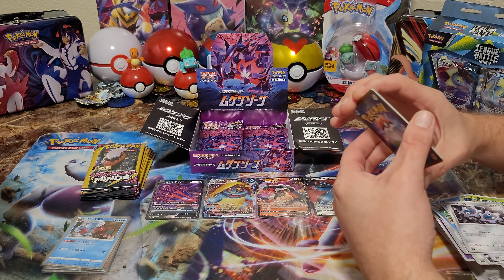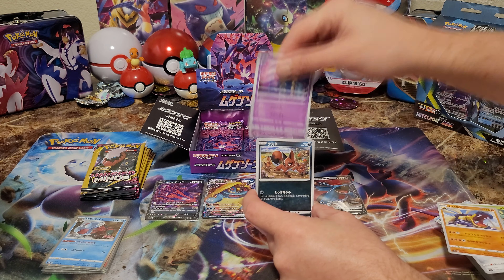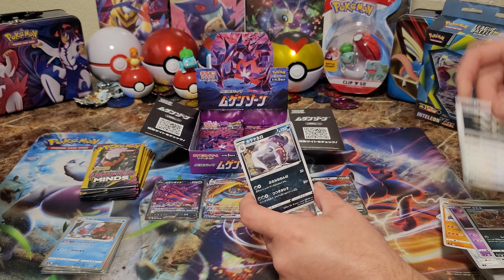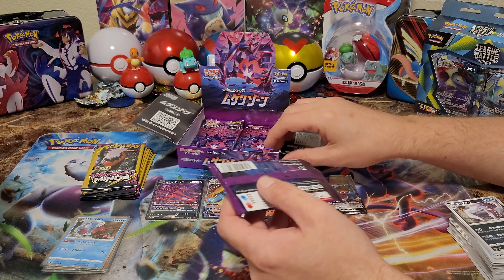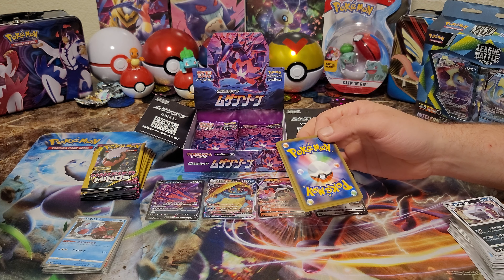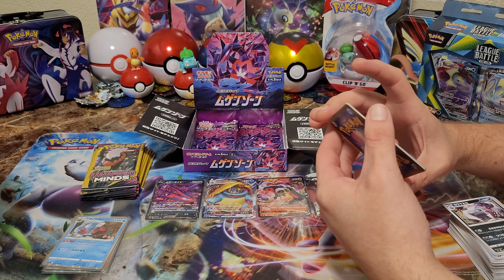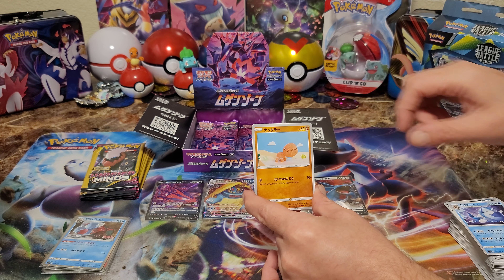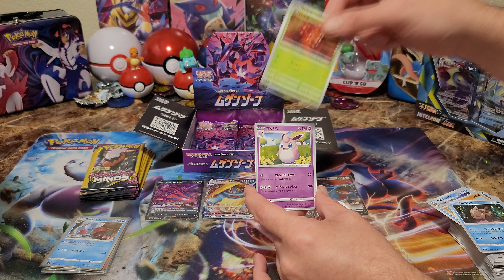Yeah, this is Moochie Man, not Moochie Vein — two different people. I have an alternate personality. Where are you, secret rare, if you're in here? I would like a Scizor full art though. I don't want the secret rare, but I would like them — there's two of them in here that are a VMAX and a V. Scyther used to be my best card back in the day. Or Eternatus VMAX would be fine — lots of appearances.